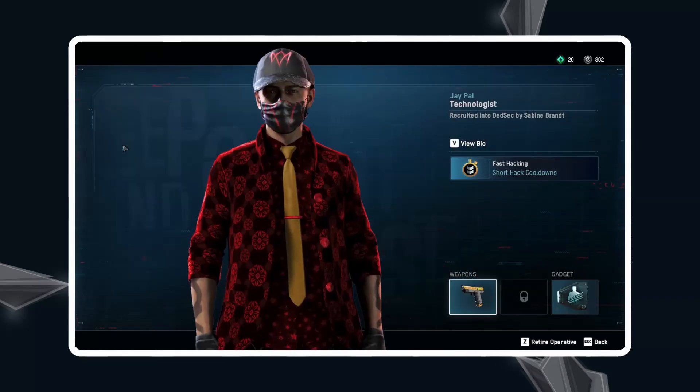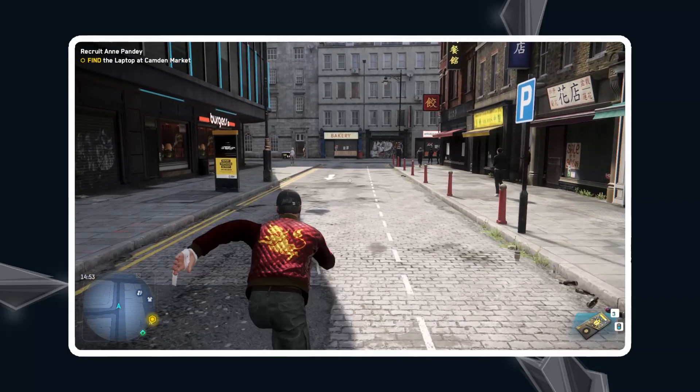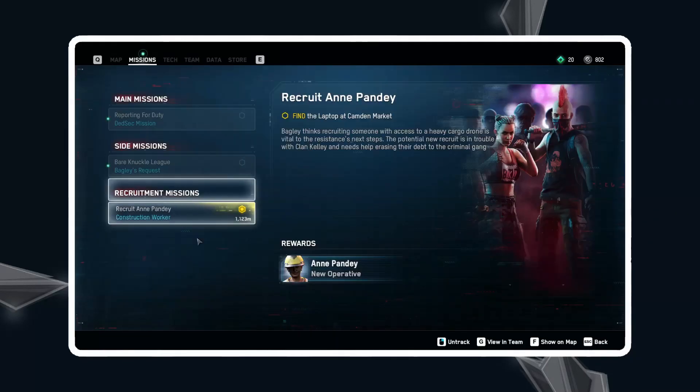Now to fix this bug, all you have to do is click on the character and select Retire Operator. I'm going to switch over to Aiden — as you can see, I've now got Aiden in my arsenal.